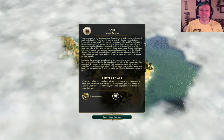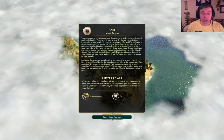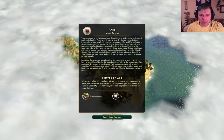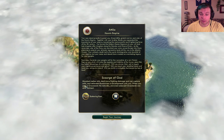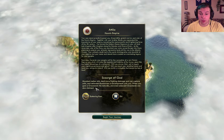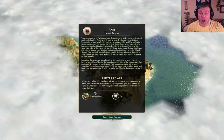The guy reading that sounded really angry. Alright, Attila - a very militaristic nation. Let's see what our bonuses are because it's the Community Balance Patch, I don't know what they are. Mounted melee units deal more flanking damage and can capture units, and defeated barbarians in encampments join you. When you gain a grassland tile naturally, unowned adjacent grasslands are also claimed.